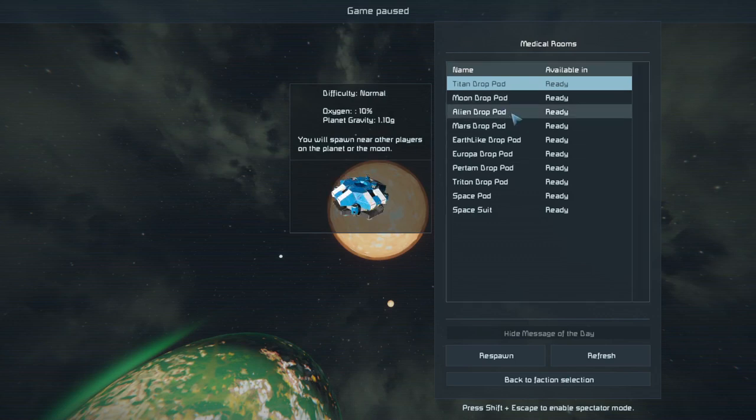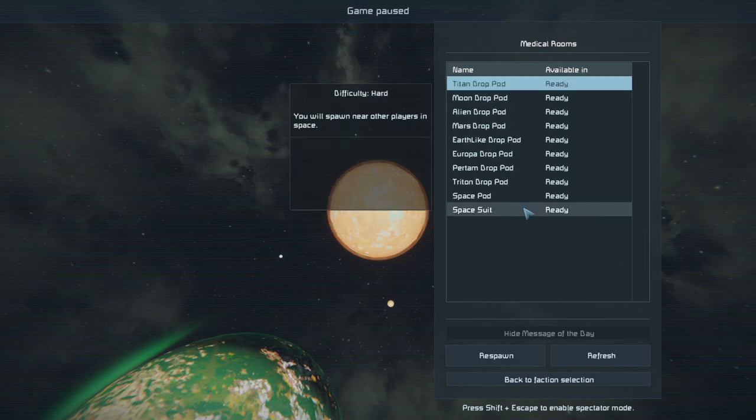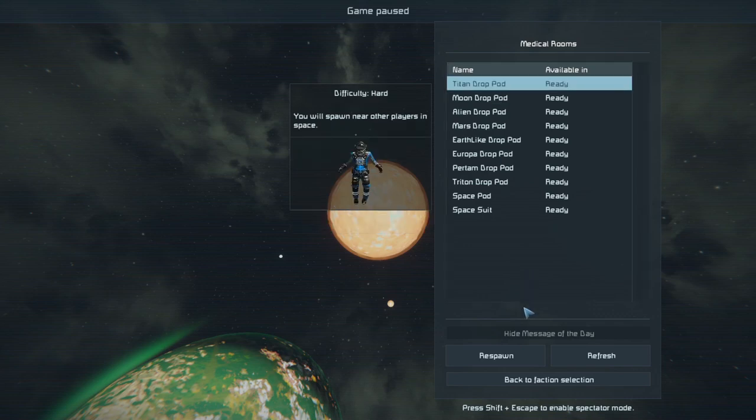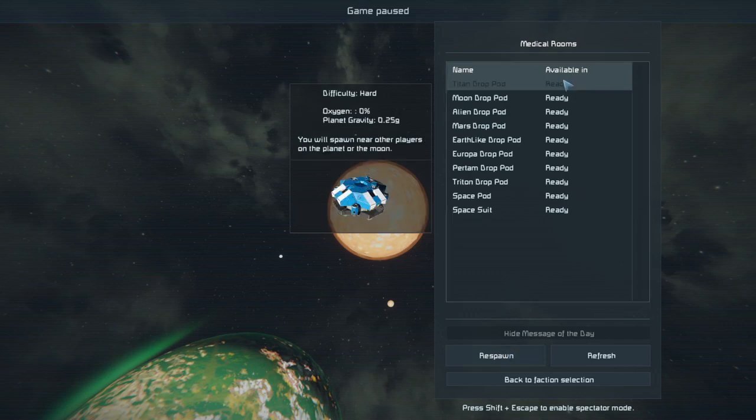Another thing I didn't check: meteor showers are set to normal. Titan drop difficulty is hard, planet gravity 0.25g — that's interesting. Is Titan a moon? There's Triton as well, but chat said Titan. Lushable Echo wins the vote — we're going to Titan! Let's respawn and see what happens. You have to move carefully so it doesn't change the picture; as soon as you highlight over it, it changes the description. Okay, let's do this — one, two, three.